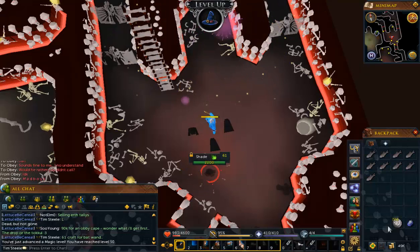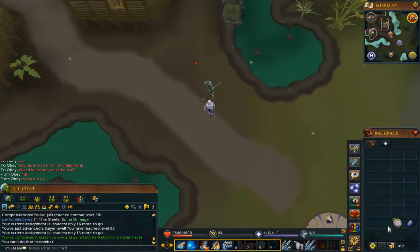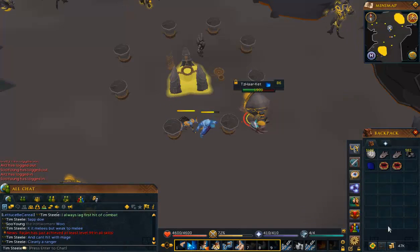That is 50 magic, which is obviously a milestone in itself. We're back at Canifis to try and get a decent task. I've got grotworms — okay. I'm going to take another break from Slayer then because I don't like grotworms.